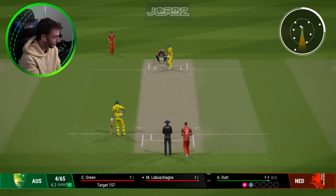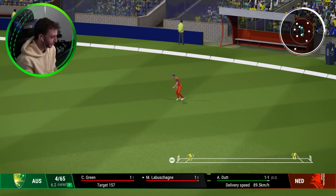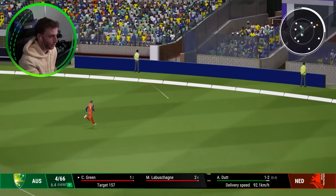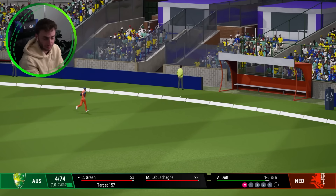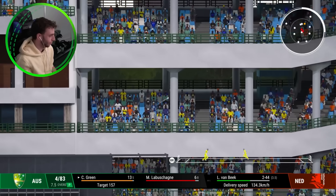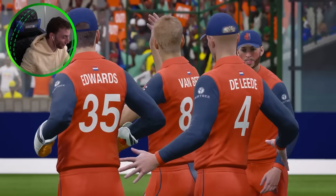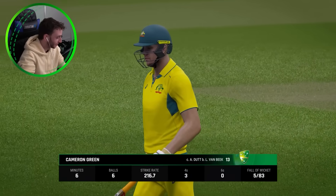We just need a steady partnership to get back in this. Labushane sweeps away for a single. Whips it to the leg side — nobody stopping that boundary. Four for 74 after seven. Labushane has a boundary as well. Top edge from Cameron Green — there's a man underneath it and it's taken. Australia are five down and only halfway to the total. That's a big wicket for the Netherlands — could the Dutch pull off an upset? Five for 83, Green out for 13.